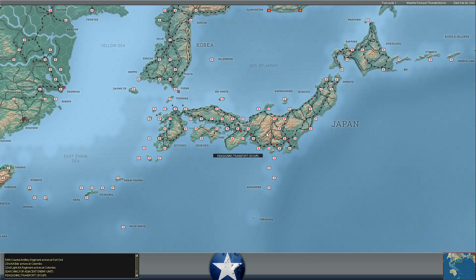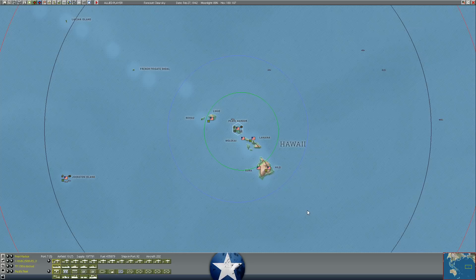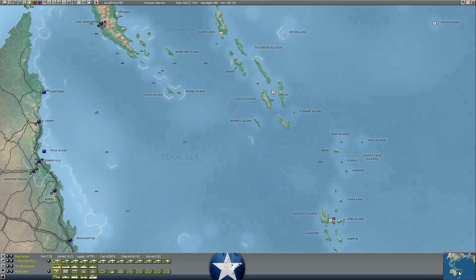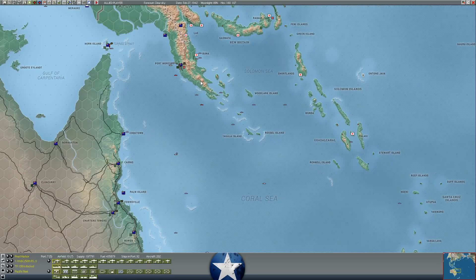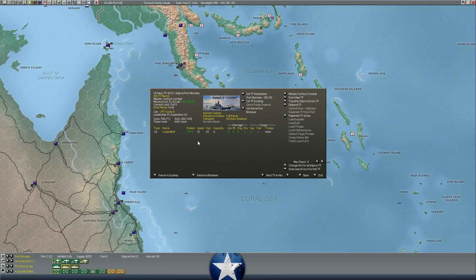I forgot about the Louisville - she took two torpedoes. Let's take a look at the Louisville. She's still at Moresby - surface combat. That's not bad at all: five system damage, two engines. There's no way she took two torpedoes - that must have been fog of war. Let's get the hell out of here. Full speed back to Brisbane. I am not going to attempt fate again.